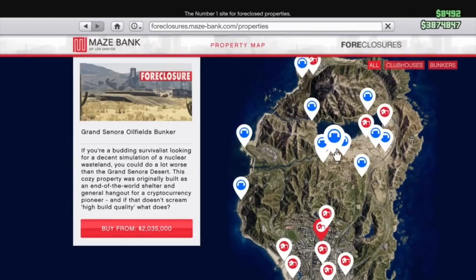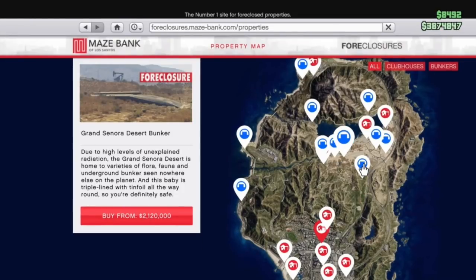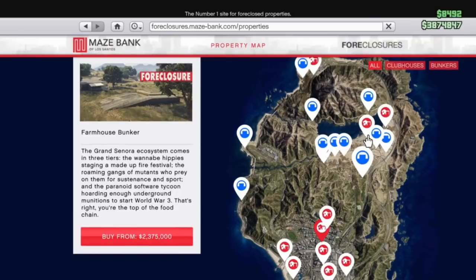Right next to it, you've got the Grand Sonora Oilfield Bunker — really similar, only a couple hundred meters away. Its price tag is over $2 million, and it's in the middle of the map, close to Traverse Airfield. The Grand Sonora Desert Bunker is once again more expensive, but you're really in the exact same spot, so you're not getting much more benefit for the extra money. The Farmhouse Bunker at $2.375 million is the most expensive — don't get this one. It was featured in the trailer, so it's familiar and people are going to gravitate towards it.